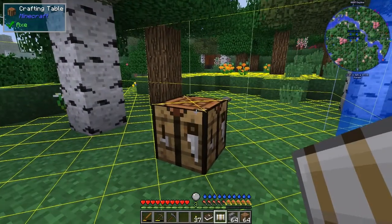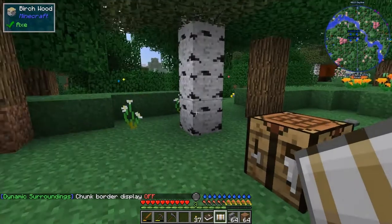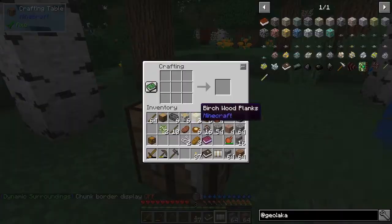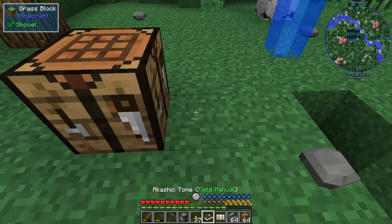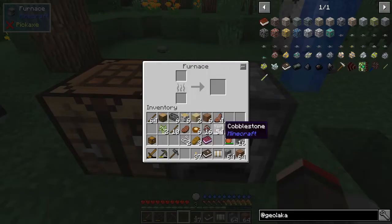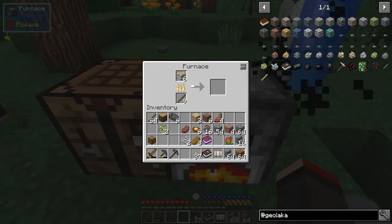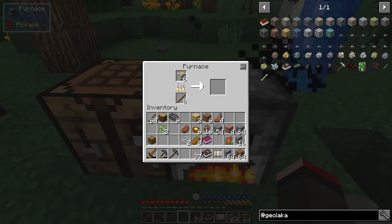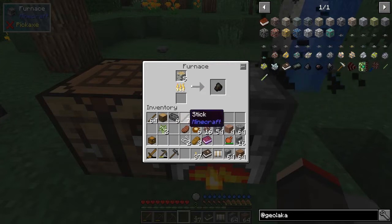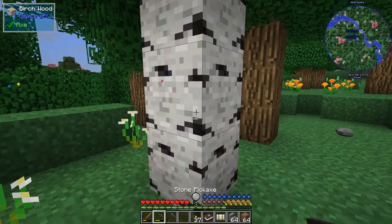There's a creeper over there somewhere — hopefully he won't see me. Let's turn off the chunk borders, we don't need those anymore. We don't need the light level on either, so I'll turn those off. We've got our furnace — let's put the furnace down. We need to make some charcoal to start with. Sticks are best for that — once we've got one piece in here we can make some charcoal. It's two sticks for charcoal.